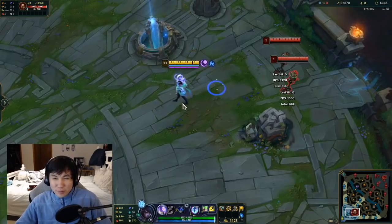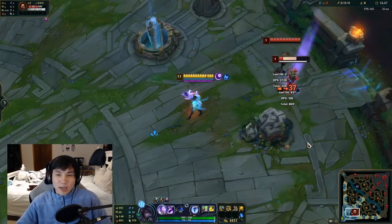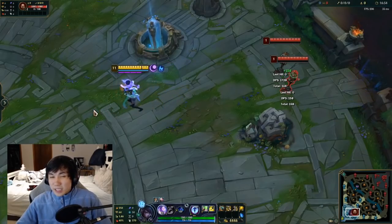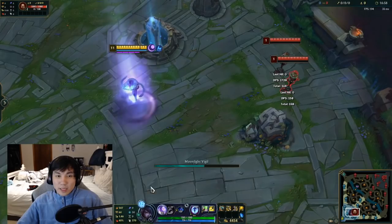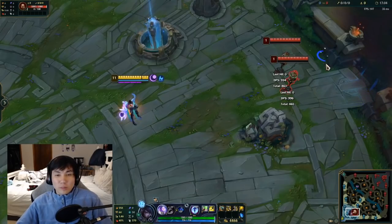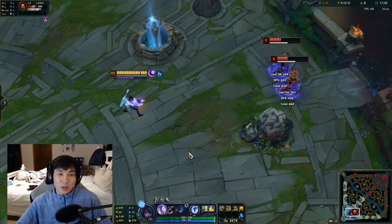Gravitum applies a slow on every auto attack and marks a target, letting you detonate your Q to snare them for one second. Grav's ult does the same thing but also applies a 99% slow on the ultimate itself. So when you Grav ult someone, you want to wait a little bit before detonating them so you can keep them CC'd for the longest duration.